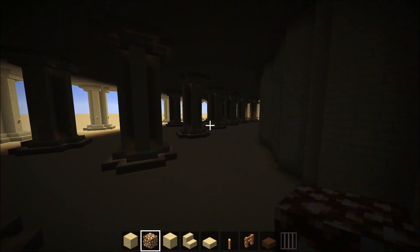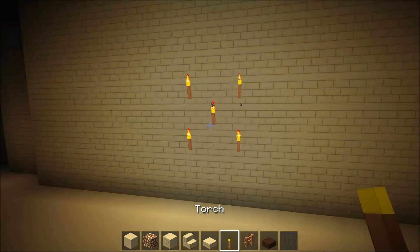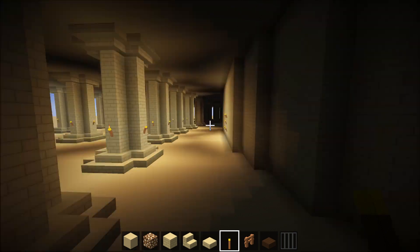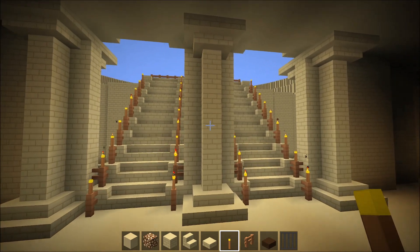Come on over to the other side — the other corner, I should say. Go ahead and place an X with torches. Again, the X is optional, but take two seconds and do it. Trust me. And again on this side. And one here, because for you, you're not going to have this entrance.